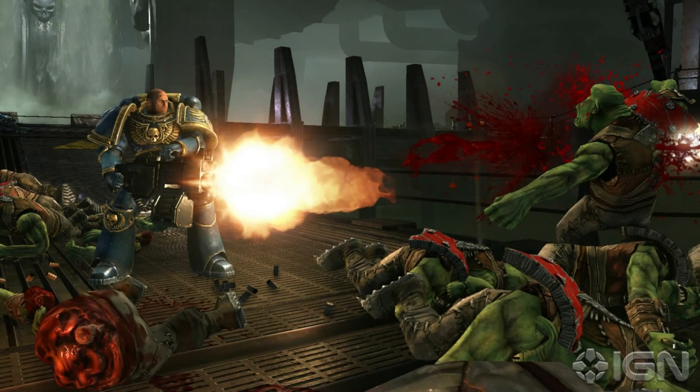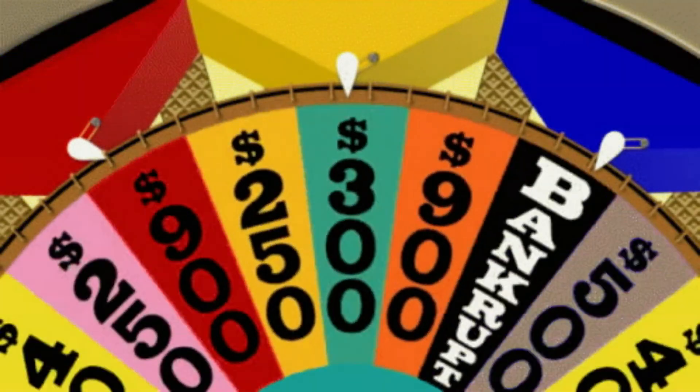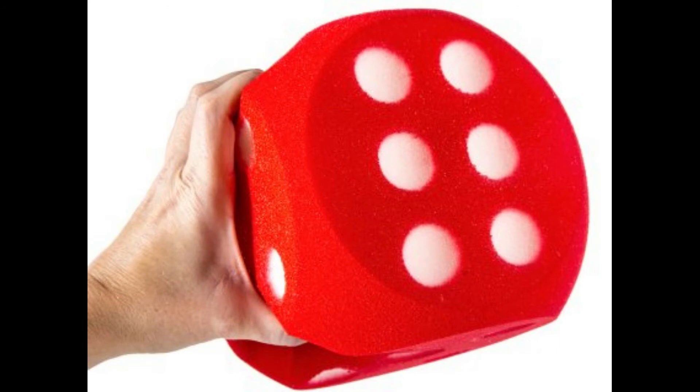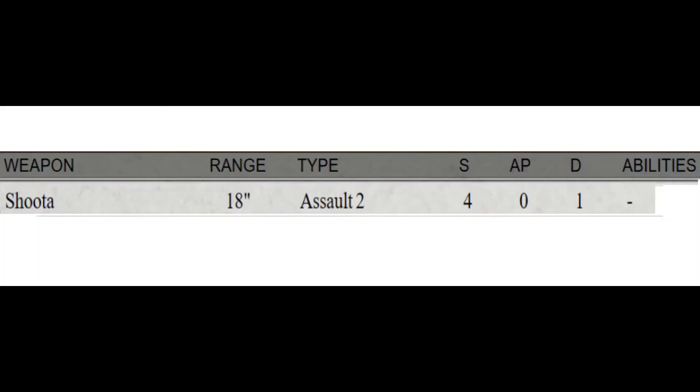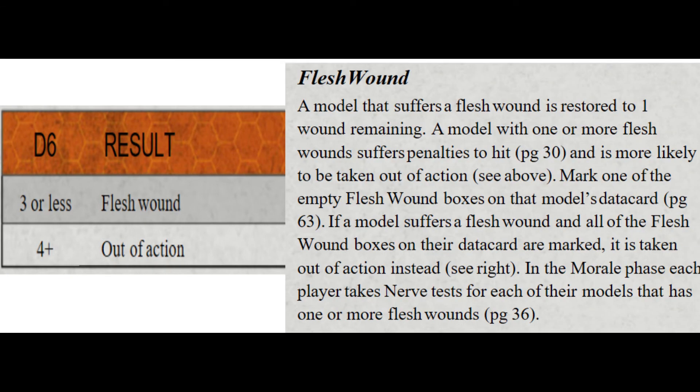Is it over? Is the other guy dead yet? Of course not. He now subtracts the damage done by the weapon from the model's wounds stat. If that brings the model to zero, you roll a number of dice equal to the damage the weapon dealt that brought him to zero and take the highest result. On a 4, 5, or 6, the model is dead. On a 1, 2, or 3, the model is simply injured and goes back to one wound remaining and keeps fighting at reduced hit chances.